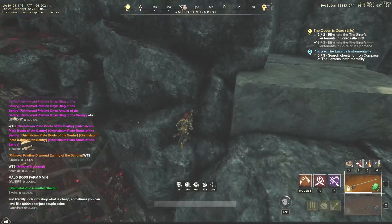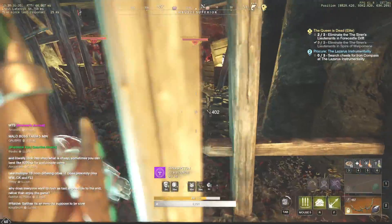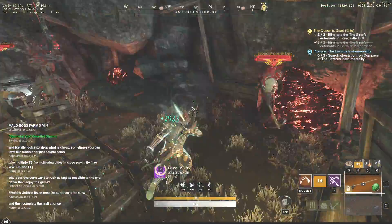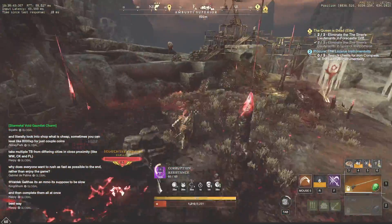Here you need to do absolutely the same thing as with the first chest. Pull all the mobs out of the cave and then quickly run back to loot the chest. And once again, if something goes wrong, try killing the musketeers first.